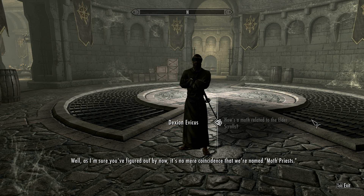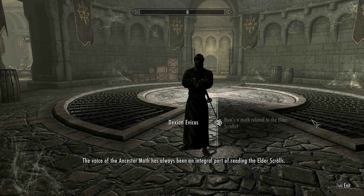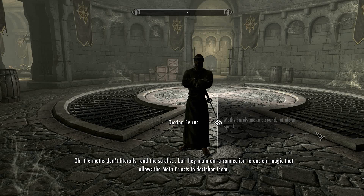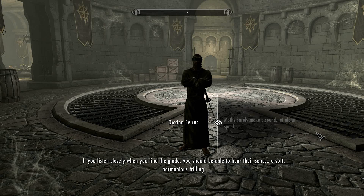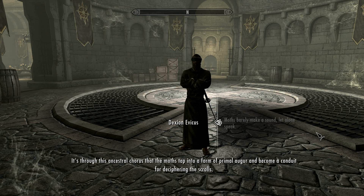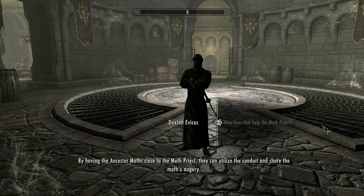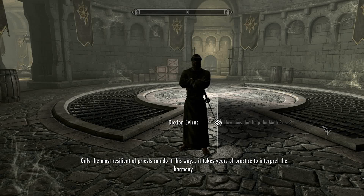Well, as I'm sure you've figured out by now, it's no mere coincidence that we're named Moth priests. The voice of the Ancestor Moth has always been an integral part of reading the Elder Scrolls. The Moths don't literally read the Scrolls, but they maintain a connection to ancient magic that allows the Moth priest to decipher them. If you listen closely when you find the Glade, you should be able to hear their song — a soft, harmonious trilling. It's through this ancestral chorus that the Moths tap into a form of primal augur and become a conduit for deciphering the Scrolls. By having the Ancestor Moths close to the Moth priest, they can utilize the conduit and share the Moths' augury. Only the most resilient of priests can do it this way — it takes years of practice to interpret the harmony.